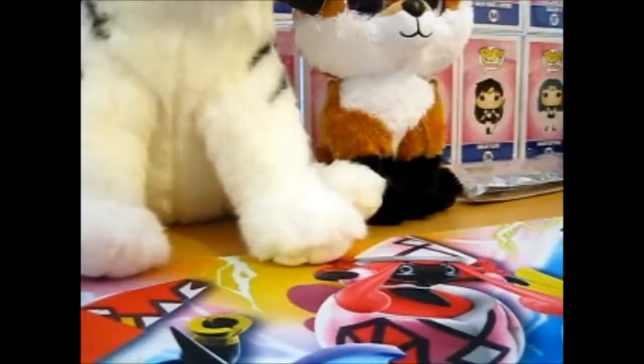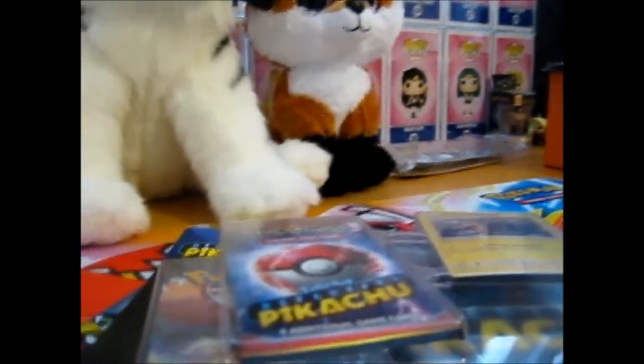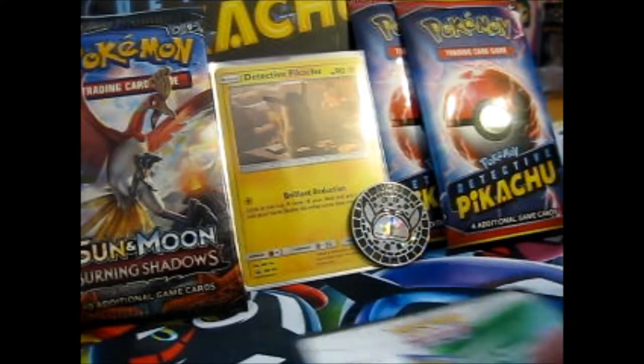Keep your new cards in an official Detective Pikachu four-pocket binder. It actually says what's in it here. It's got a code card as well, by the way.